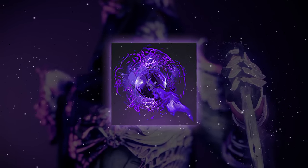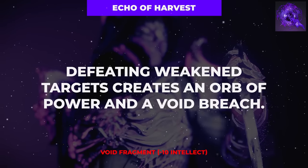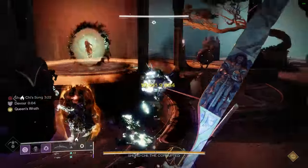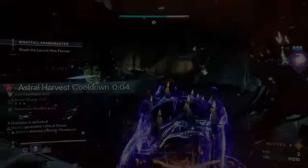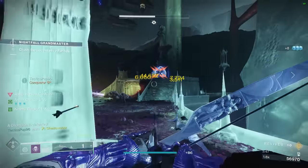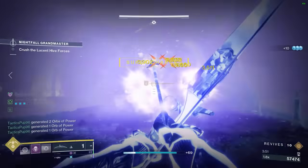Fragment number 2 is the Echo of Harvest, which creates an orb of power and a void breach when defeating a weakened enemy — which with this build is going to be all of them. Unfortunately this fragment does have a 10 second activation cooldown, but the practically passive bonus orb generation is extremely nice for fueling our rapid-fire supers and some of the other benefits of this build.